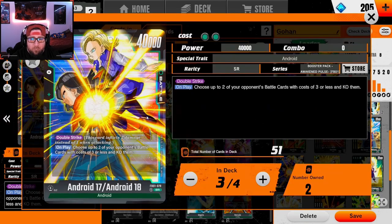We're rocking three of the Android 17 and 18 double striker. This is really just here to help close out games. On play we get rid of two of our opponent's cost — like two of their three-drops — which just helps green really stabilize since we're spending the early and mid game ramping. I like three of these over running four Brolies because this resets the board, costs two less energy, and is only 5k power less than Broly.